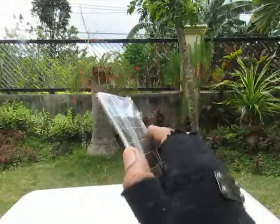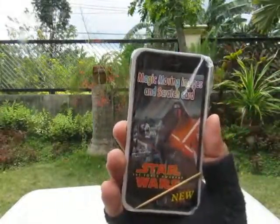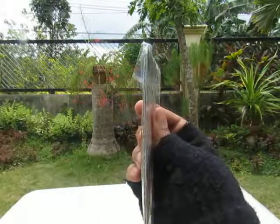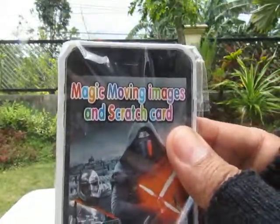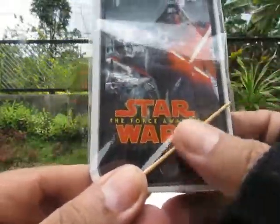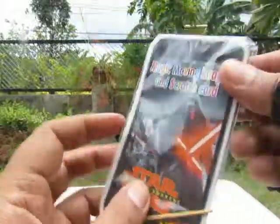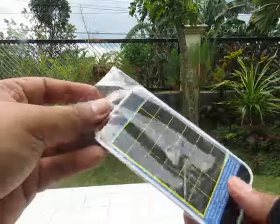This is a toy I got from the sari-sari store near a school. It's a smartphone — a 2D, very very slim smartphone. It says 'Magic Moving Images and Scratch Card,' and of course it says Star Wars: The Force Awakens. I got this for five pesos, which would be like one cent.